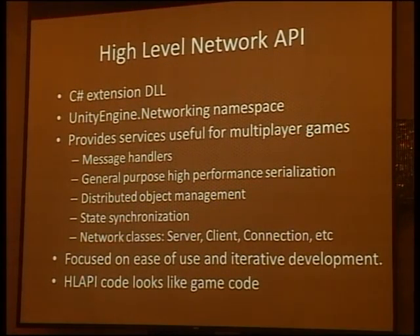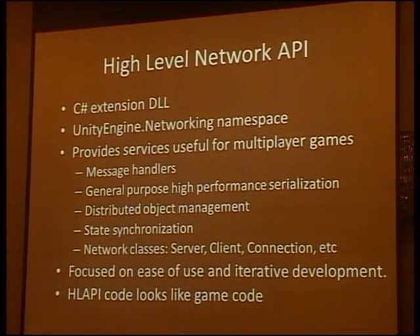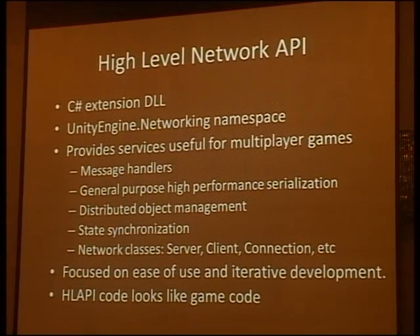The high-level network API is a C# extension DLL, like the new UI system, with a new namespace UnityEngine.Network. It provides services for making multiplayer games: message handling, high-performance serialization, distributed object management, state synchronization, and typical network classes. While the low-level API is focused on flexibility and performance, the high-level API is more focused on ease of use and iterative development. It lets you rapidly prototype games and add features to network-aware games. High-level API code looks more like game code and is aimed at game programmers, not network programmers.